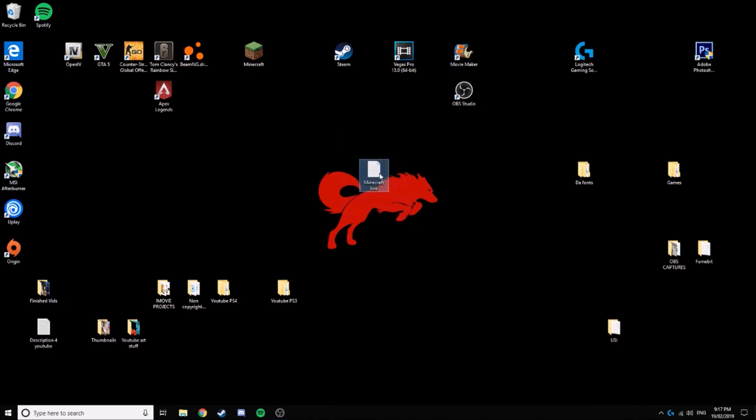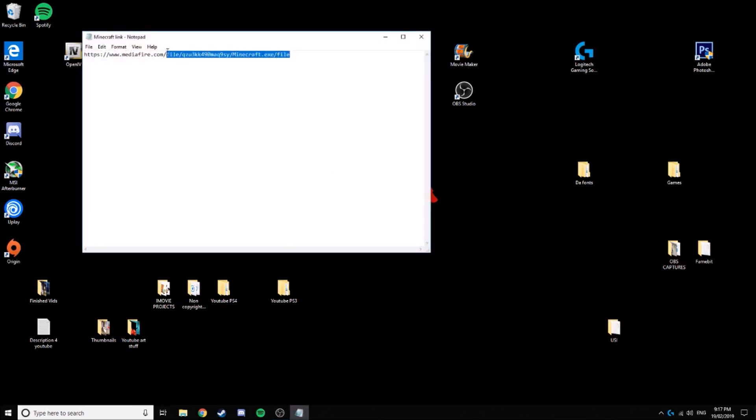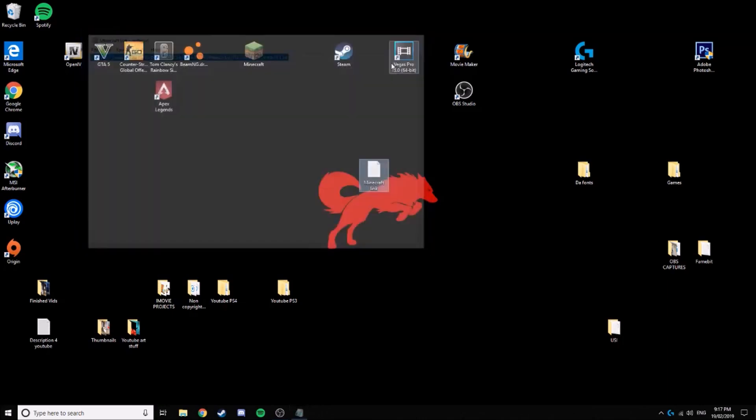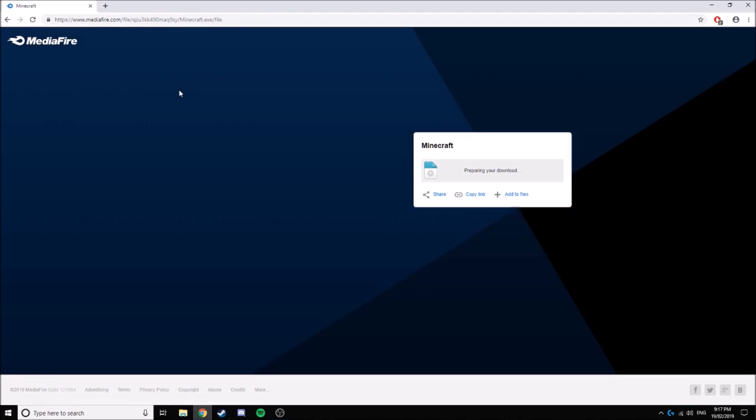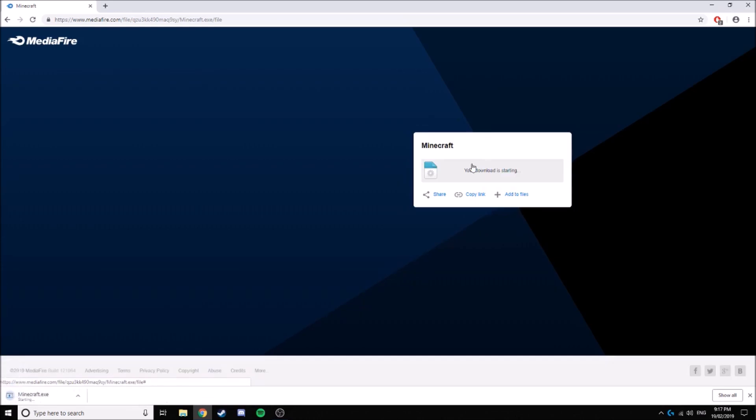What you want to do is go down to the description and click on the first link. You just want to Control+click it or copy and paste it into your web browser. This is the new one — it's a MediaFire Minecraft download, 1.6 megabytes. If it doesn't say 1.6 megabytes, it's not mine. Just download the 1.6 megabyte file and it should take around one to five seconds to download. If it doesn't, well, 1.6 megabytes is barely anything.